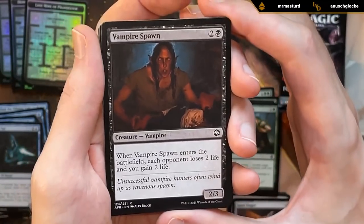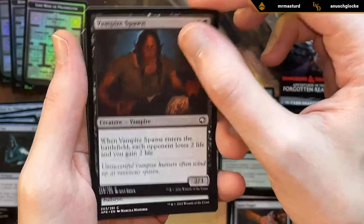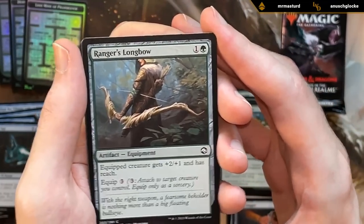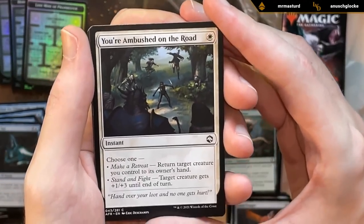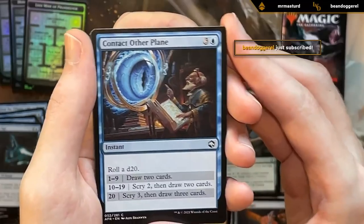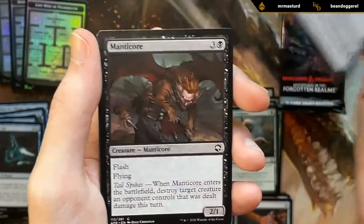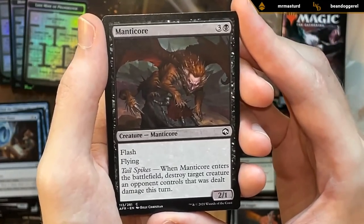Vampire Spawn: three mana, two-three that drains the opponent for two when it enters the battlefield — a fine filler card. Ranger's Longbow — reasonable equipment even if it's kind of pricey to move around, plus-two plus-one and reach. Another Ambushed on the Road. Contact Other Plane — pretty decent. It's always nice to have a few card draw effects, especially in sealed where the format tends to be a little slower.